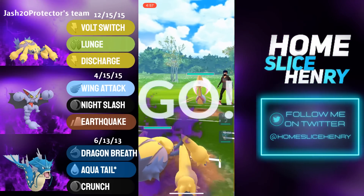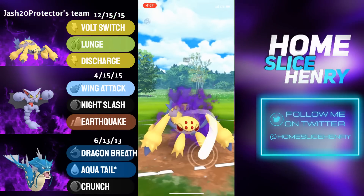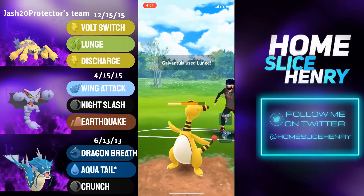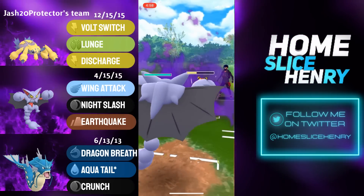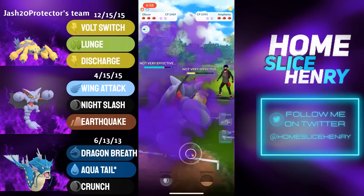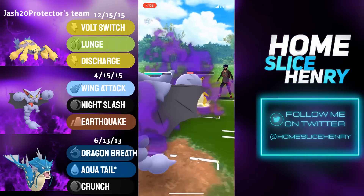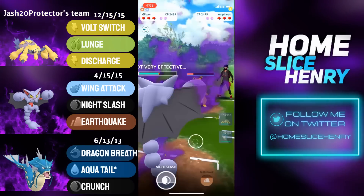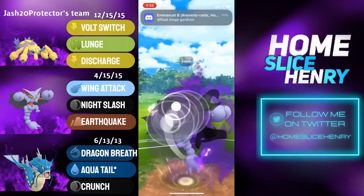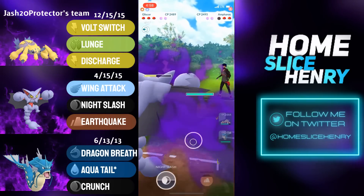Moving into the next match, leading XL Shadow Galv into another Cresselia. Opponent save switches into Ampharos. Galv stays in and fires off the Lunge — only neutral damage, but it hits for big damage onto the Ampharos. In comes Glyscor to absorb damage. Opponent fires off Brutal Swing, which just does not do a lot. Opponent goes for Thunder Punch — you definitely want Brutal Swing in this matchup as it's neutral. Glyscor fires off Night Slash, which KOs.